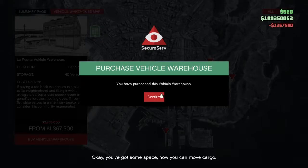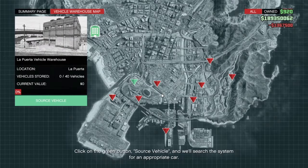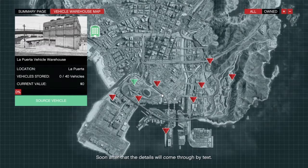You've got some space. Now you can move cargo. Click on the green button, Source Vehicle, and we'll search the system for an appropriate car. Soon after that, the details will come through by text. Then it's just up to you to get the car and bring it to the warehouse.